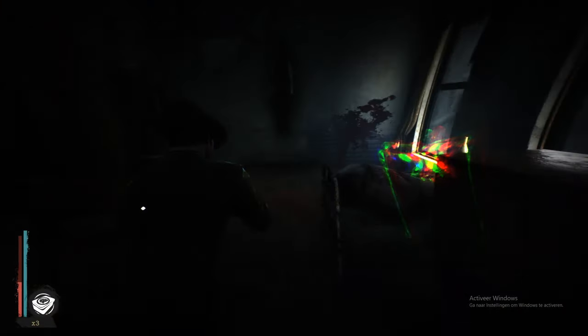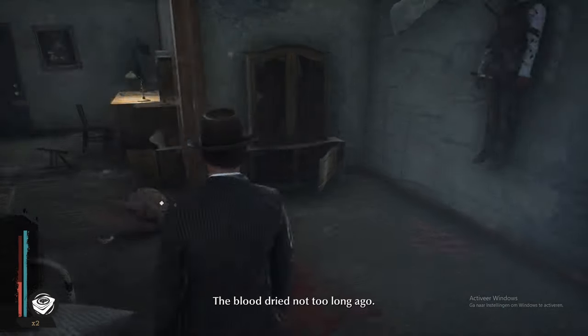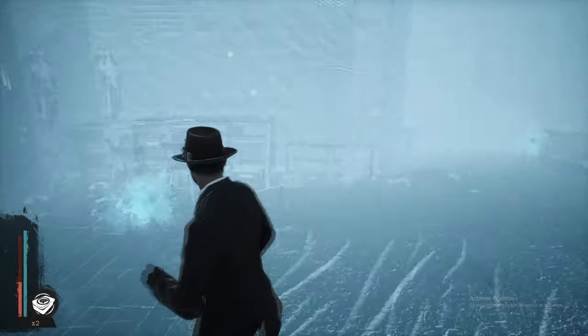What you do first is use your mind vision and unlock this. You'll see three bodies that appear — fractures on the ground, blood dried not too long ago. Once you've done that, you unlock this scenario.